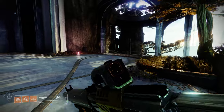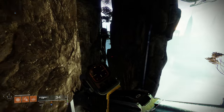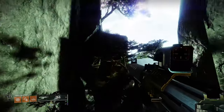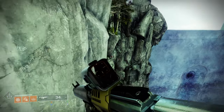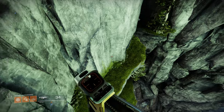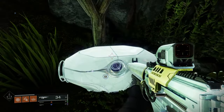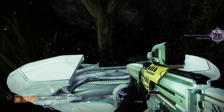Once you make it to the other side, follow the path on screen to get to the second chest. Try to stay up high here. You have to wrap around that cliff a little bit, but over here you're going to find the second chest and get yourself another piece of legendary gear.